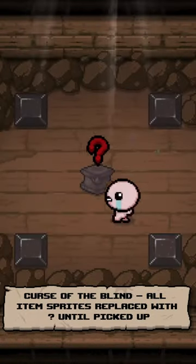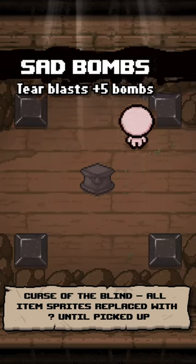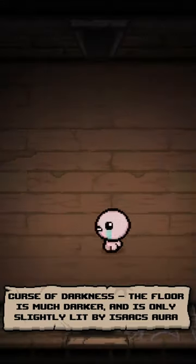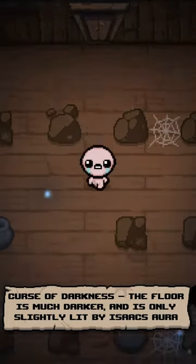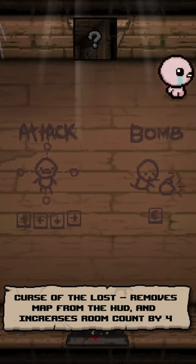Curse of the Blind: all item sprites are replaced with a question mark and are not revealed until they are picked up. Curse of Darkness: the floor is much darker and is only slightly lit by Isaac's natural aura.